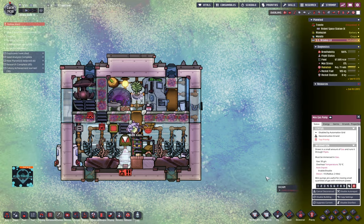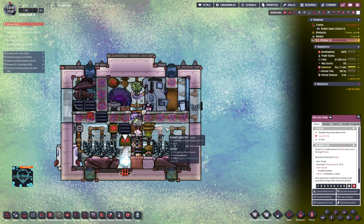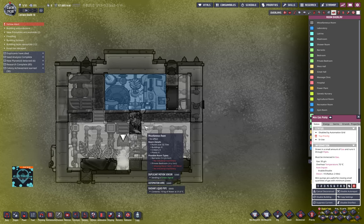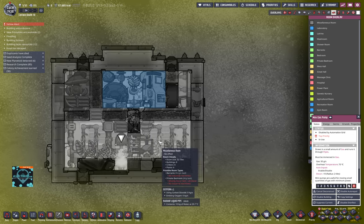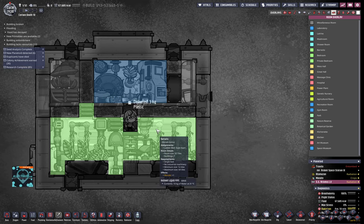Let's do this next chance we get. Then we're going to look at the room types. This duplicant here is doing a great job — they're very good. So now we have barracks here.